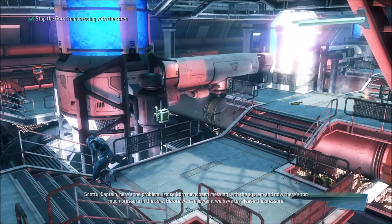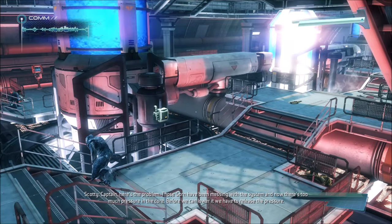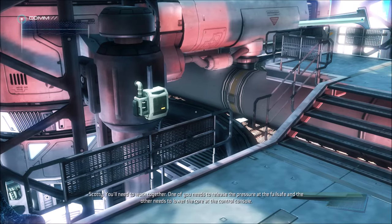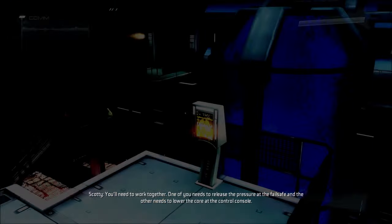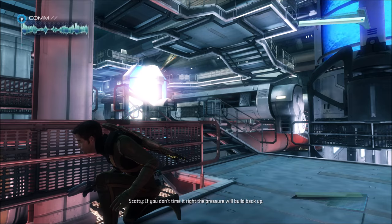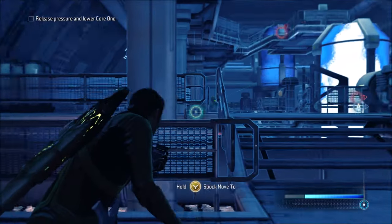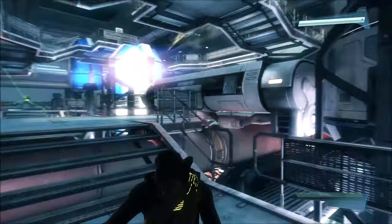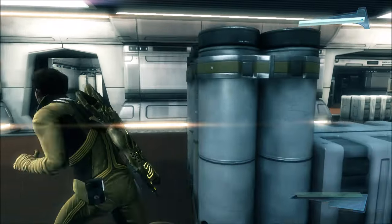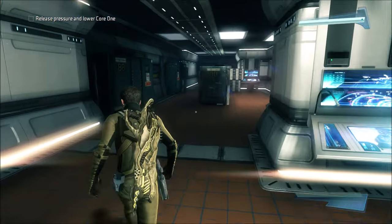'Captain, here's the problem. Those Gorn have been messing with the system and now there's too much pressure in the core. Before we can lower it, we have to release the pressure. You'll need to work together — one of you needs to release the pressure at the failsafe, and the other needs to lower the core at the control console. If you don't time it right, the pressure will build back up.' Yeah, okay, I saw that one coming. Let's not go that way — I think we all know what could happen.